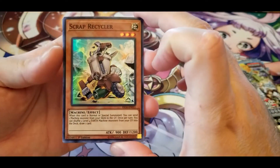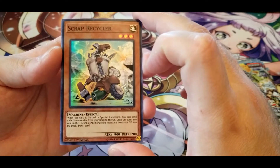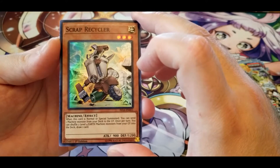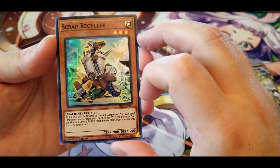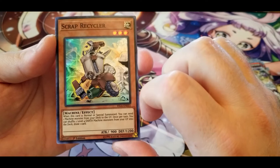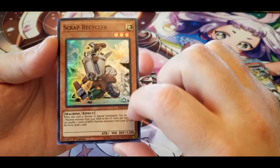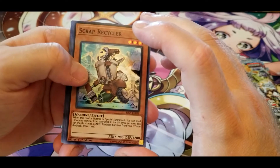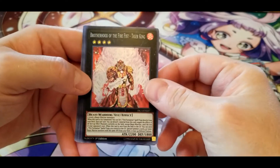Scrap Recycler: when this card is normal or special summoned, you can send one machine monster from your deck to the graveyard. Once per turn, you can shuffle two level four EARTH monsters from your graveyard into the deck and draw one card. It gets the job done. And another Brotherhood of the Fire Fist — Tiger King.